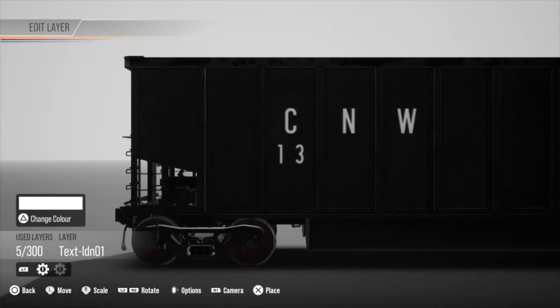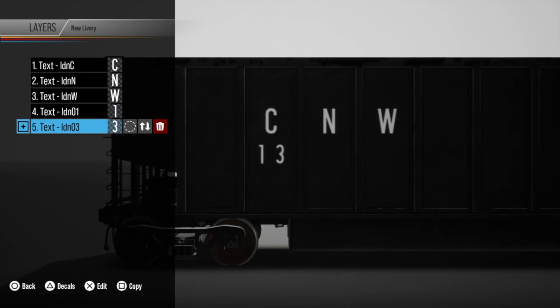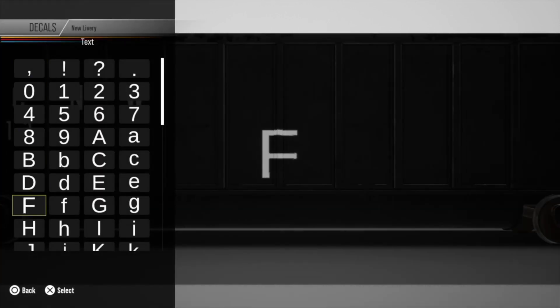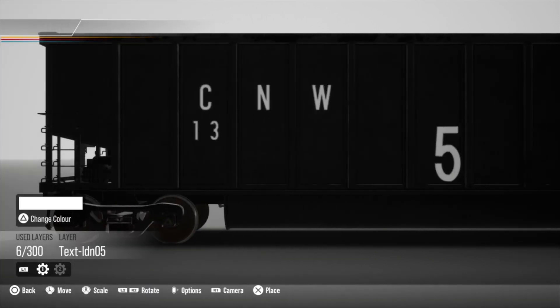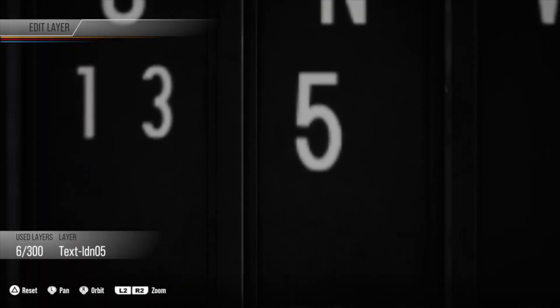And for the last feature, I'm going to be talking about the ability to type text out. The current system of placing each individual letter one by one is so tedious and annoying, and it honestly makes me hate creating liveries sometimes. This would make the process so much quicker and more enjoyable, with people not having to waste a whole hour trying to line letters up. Pair this with a few new fonts and this would be one of the most appreciated features for the players.